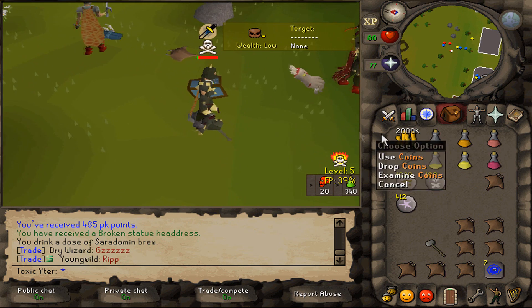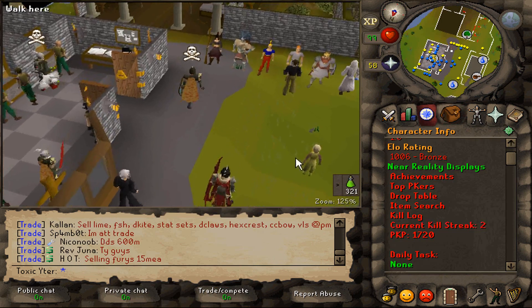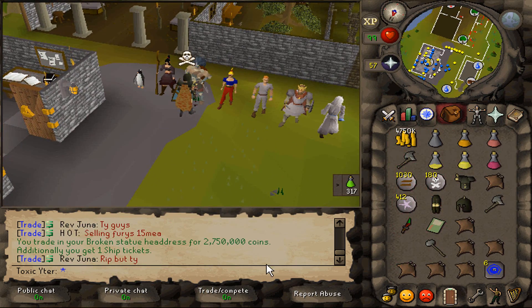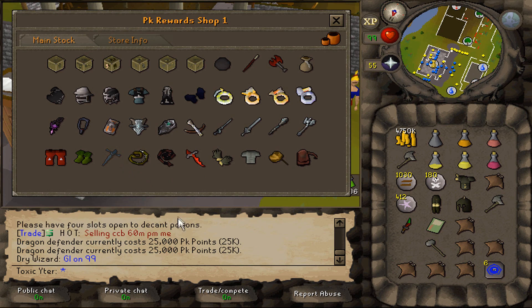Oh my god, is that 20 mil? Oh, that's 2 mil. I just saw the chat - I was like, that's a lot of zeros. Got another 500 points and a broken statue headdress. Currently at 1,700 PK points already, and that turns in for 2.7 mil and one ship ticket. Not very much. D Defender is 25k points so we're quite a bit away from that.